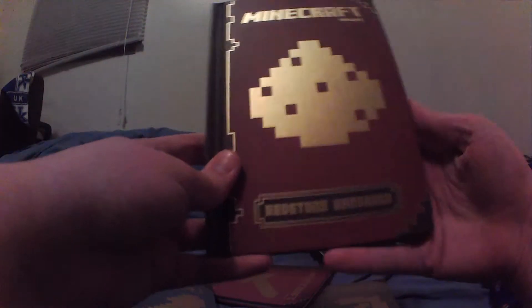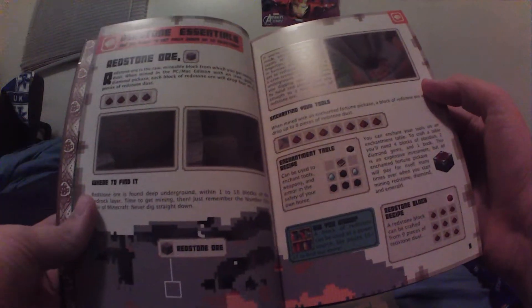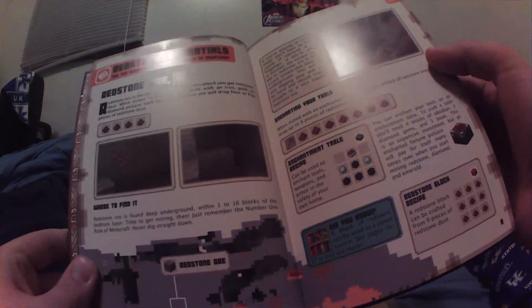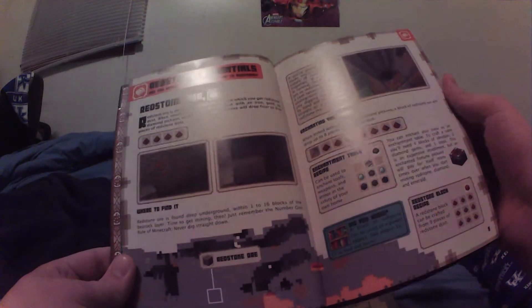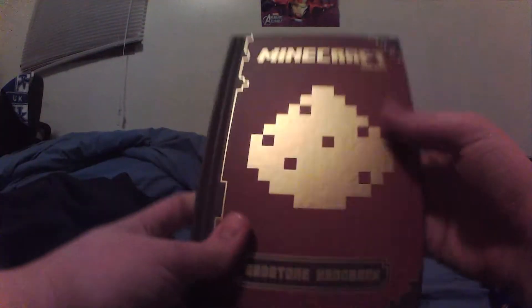Steampunk City — that's really cool. Next one: the Redstone Handbook. The Redstone Handbook is pretty obvious; it tells you a lot of things to do with Redstone and all the different uses of Redstone. It mentions Redstone is found between blocks one and sixteen of the bedrock layer. It tells you all the different uses for Redstone, including pistons and everything. Really nice, and really good if you're learning about Redstone.